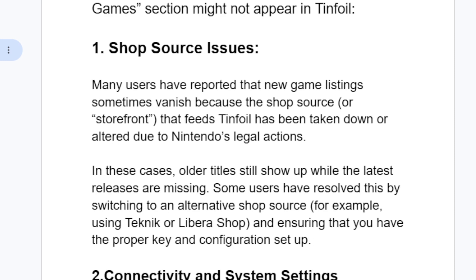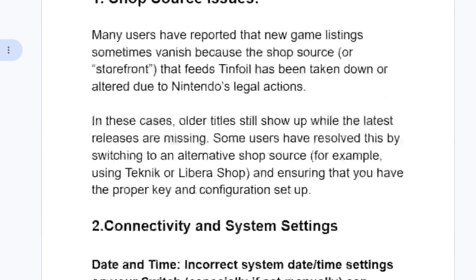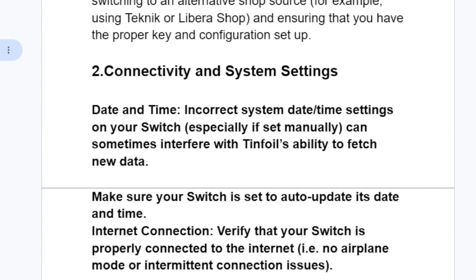The second reason you may face this issue is connectivity and system settings. Incorrect date and/or time settings on your Switch, especially if set manually, can sometimes interfere with tinfoil's ability to fetch new data. Make sure your Switch is set to auto-update its date and time.